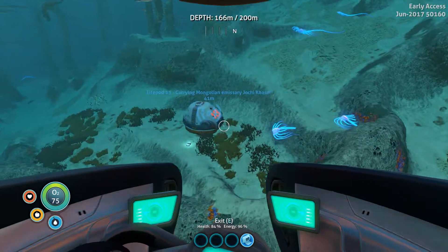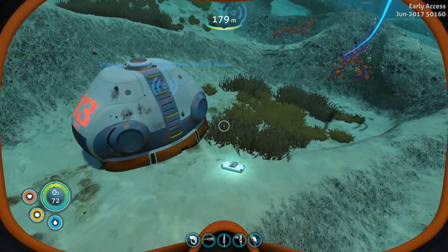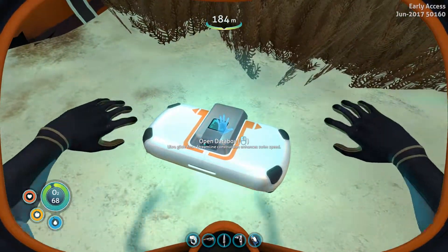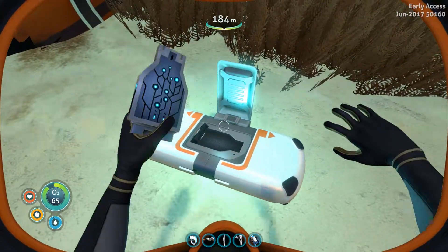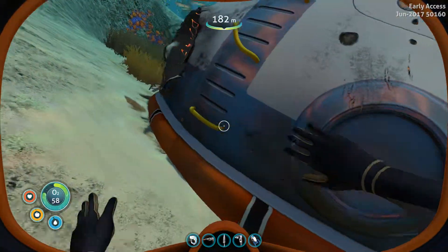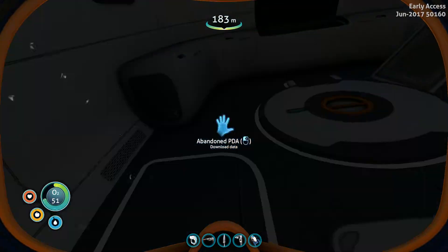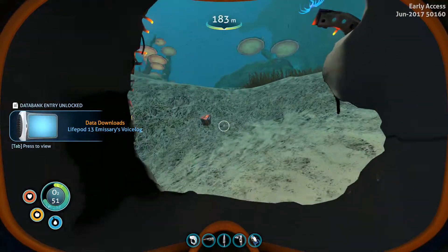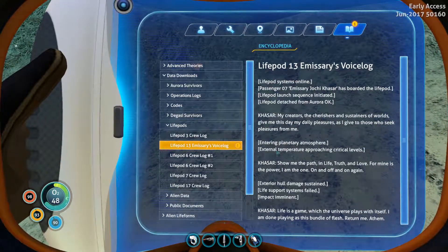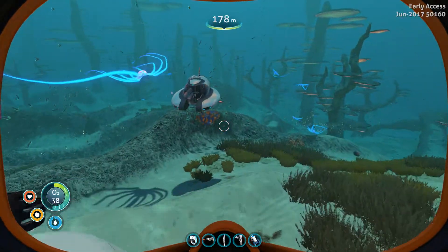Life pod number 13 — what do we got? A blueprint it looks like: ultra glide fins, which I think we already have. Yup. Blog number 13 is spaced out a bit more too, I think. So there have been some improvements.